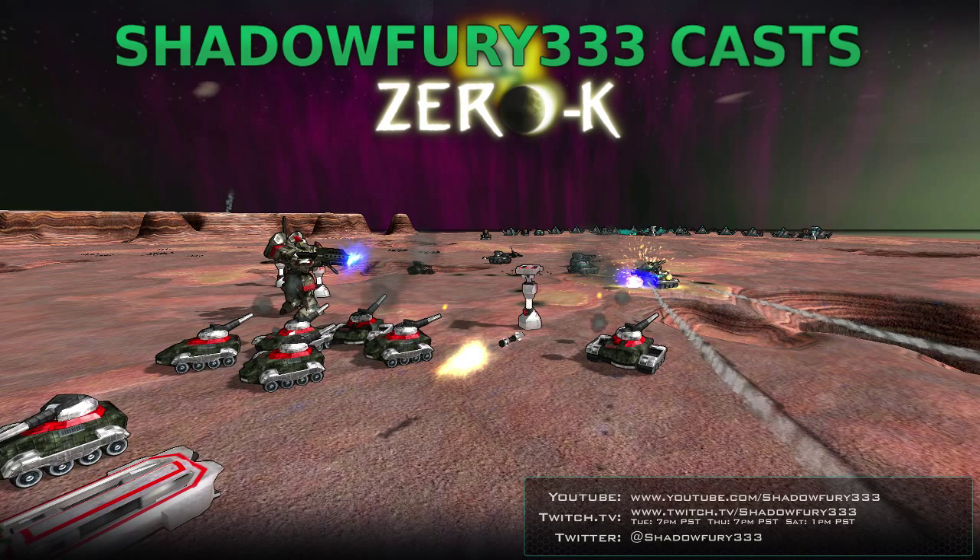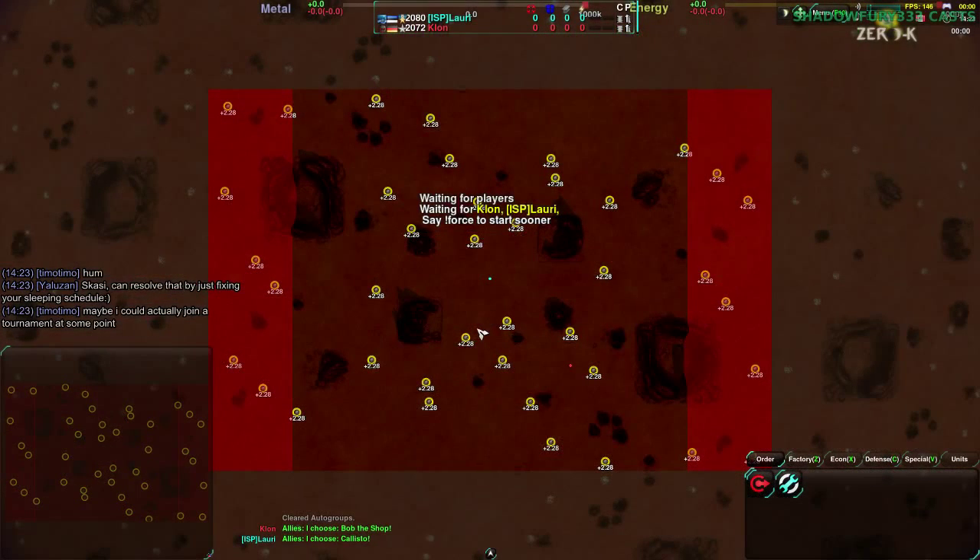The game is beginning on Red Comet — a map that everyone knows about, one that appears in just about every cast.